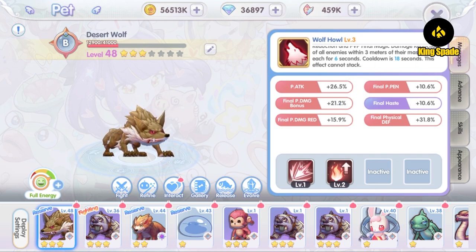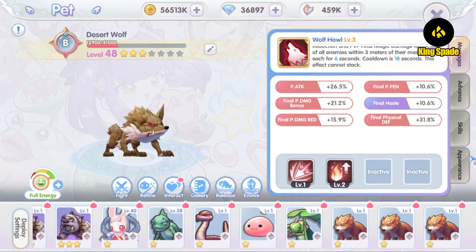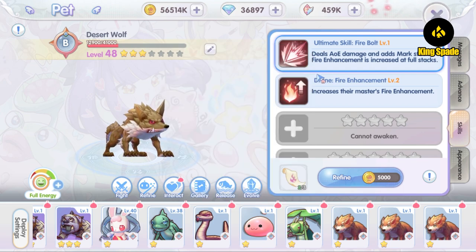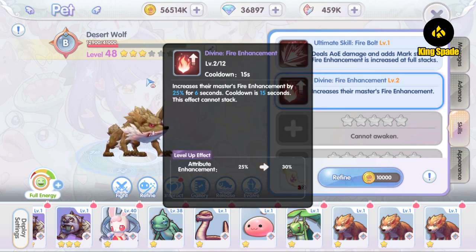The Desert Wolf pad is perfect for my longbow penetration fire element ranger build. It not only has physical penetration aptitude, which helps increase my ranger's physical penetration stat, but it is also fire element. My Desert Wolf pad has Divine Fire Enhancement and Divine Fire Attribute Attack pet skills, which both increase my fire attribute damage to a total of 45%.